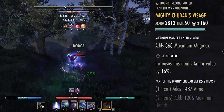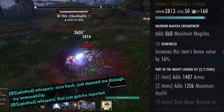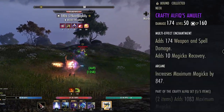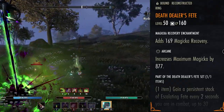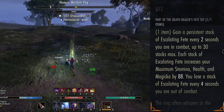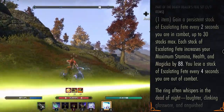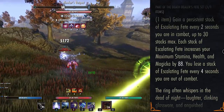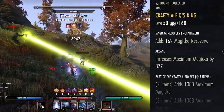The next set we are running is Mighty Chudon. When it comes to armor weights, I'm running 2 heavy, 1 medium, and 4 light. We are running Maximum Magicka on literally every single piece of gear. Chudon gives you armor, health, and Major Resolve, which means you don't have to run Lightning Form on the build. For accessories, we are running Crafty Alphaecus Arcane with a weapon and spell damage glyph. Our Mythic item is Death Dealer's Fate — the more Maximum Magicka you have, the better it scales. It gives you extra Maximum Magicka, health, and stamina every 2 seconds, persisting up to 30 seconds, so there's really no downside to this mythic. The last jewelry piece is Crafty Alphaecus Arcane with a Mag Recovery enchant.